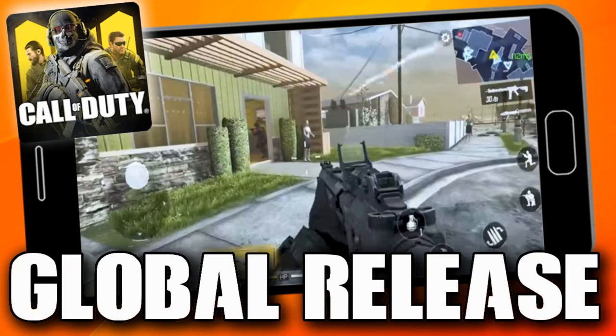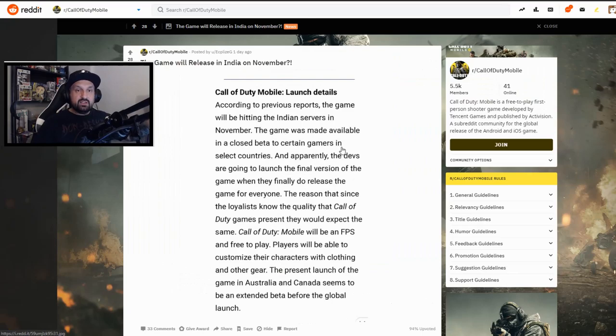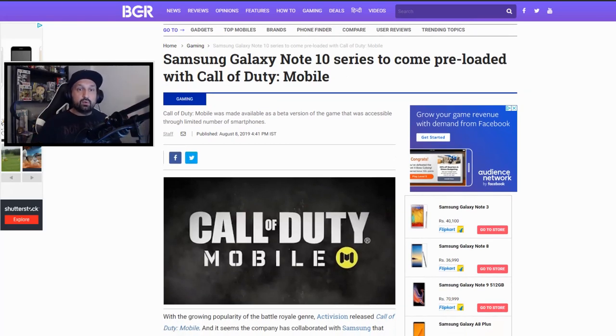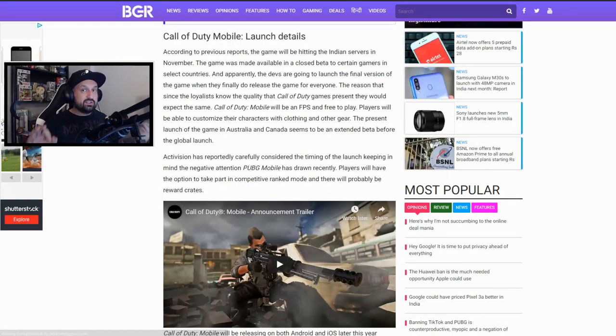We have a few things to talk about today. First, from Reddit: it says the game will release in India in November — I was like, November, that's really far. There's a screenshot, and it says according to previous reports the game will be hitting the Indian servers in November. I checked the source — it comes from an article on BGR, fairly recent, in their gaming section. There was an article mid-August about the Galaxy Note 10 series that were supposed to come preloaded with Call of Duty Mobile. We did talk about this about a week ago — we thought maybe the global launch was gonna happen August 23 when the Galaxy S10 and S10 Plus were going to launch in the USA and UK.